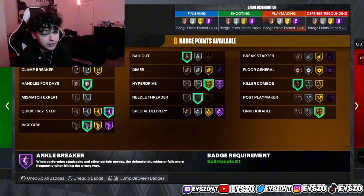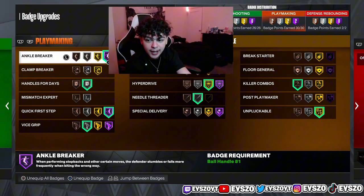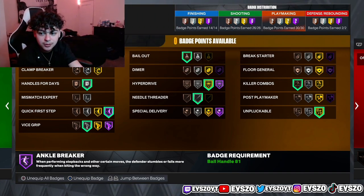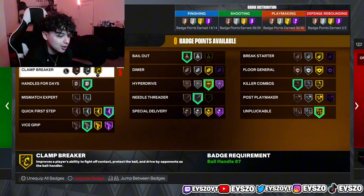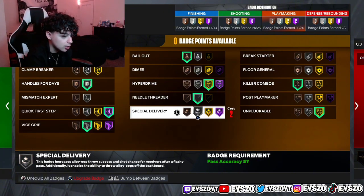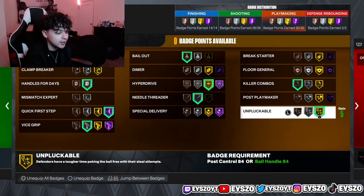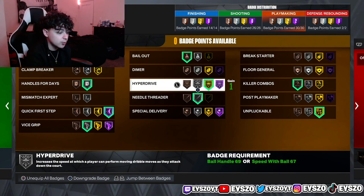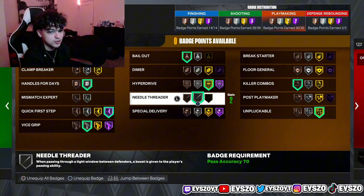Ankle Breaker is on Hall of Fame because I like getting ankle clips, but in reality you guys don't need Hall of Fame on that. Quick First Step is on Hall of Fame — everybody knows this is the most important badge to speed boost, if you didn't know that you've been living under a rock. Vice Grip is on silver and Unpluckable is on gold — I still get ripped either way, so at this point I might as well take them off and put Hyperdrive on Hall of Fame. Either Third is on silver for when I go into wreck and need to throw the ball better.